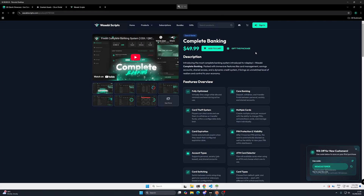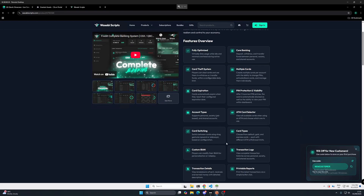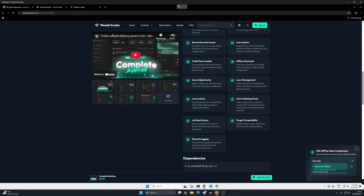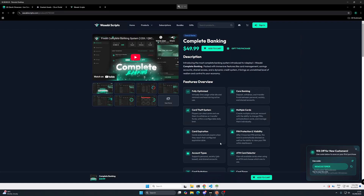We are going to be looking at the complete banking script by Wasabi. It's fully optimized, it's a core banking script, with a card theft system. You can have multiple bank cards, your cards can expire, there's pin protection, and a whole host of features in this banking system. So let's show you how to buy it, install it, and show you some features of it.